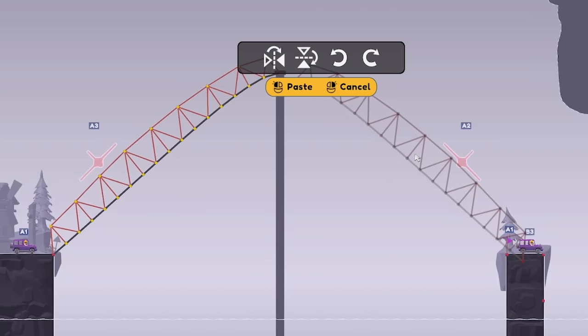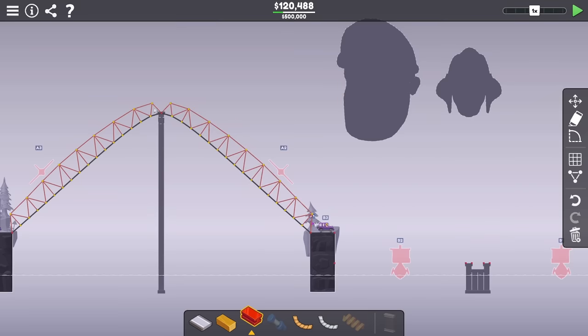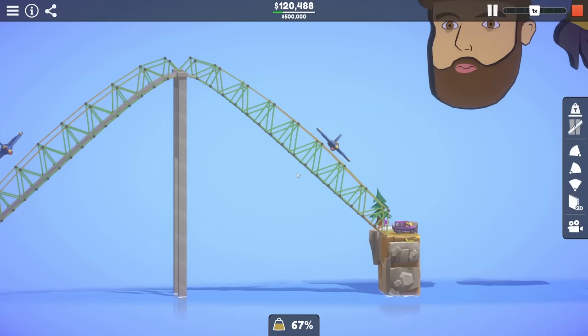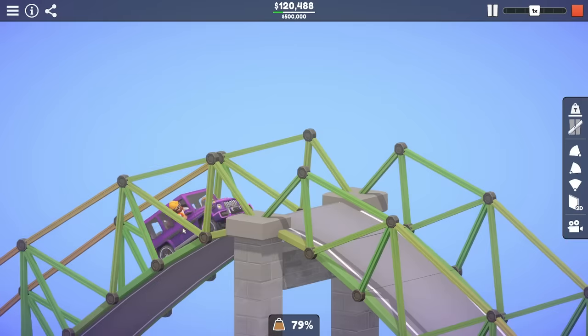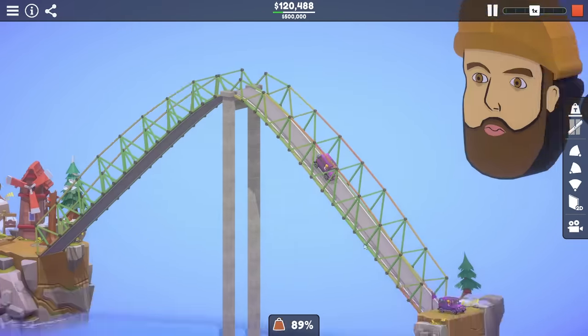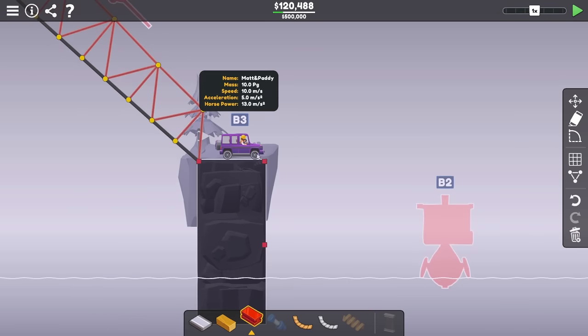Oh my goodness, Matt and Paddy, no! So I'll try copying this to the other side. My only concern is we're just going to flop down and smash through that. I feel like Matt and Paddy are really judging me. Like, if you let Matt and Paddy and the G-Wagon die, you're in trouble. Oh, that's good. Okay, and then... wasn't good for that, Matt and Paddy. So we give that one a bit of a nudge.